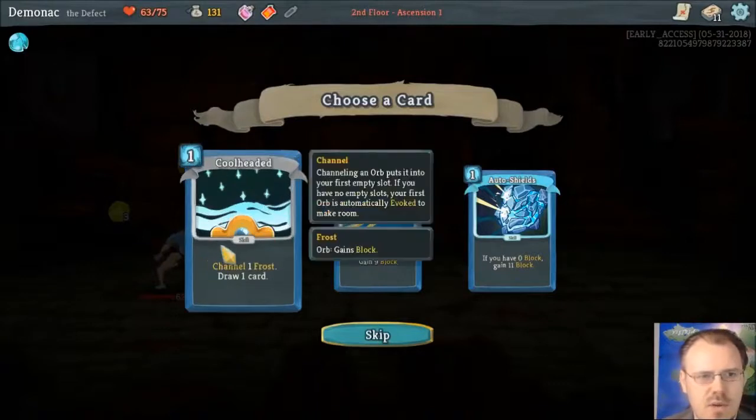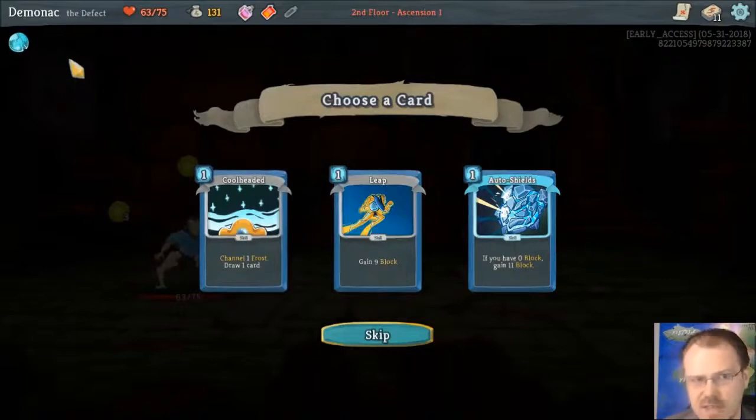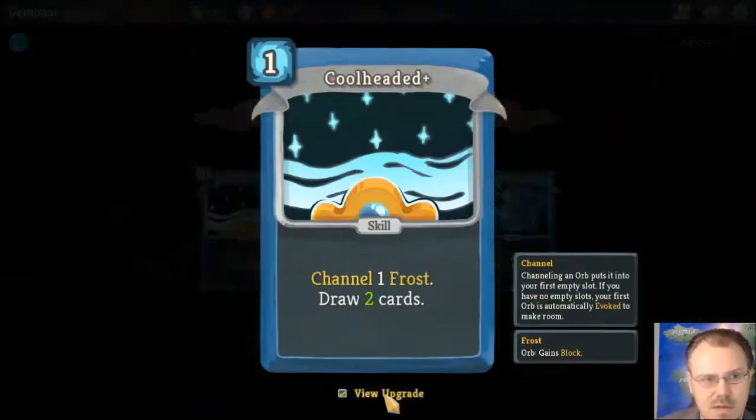We've got three new choices. Cool-headed channels one frost orb and draws a card. Frost orb's passive gives you two armor, and it triggers at the best possible timing relative to plated armor and similar artifacts — it gives you armor at the end of turn. If you evoke a frost orb, it gives you five armor immediately. So if you dual cast it, it would give you ten armor. Cool-headed upgraded draws two cards.